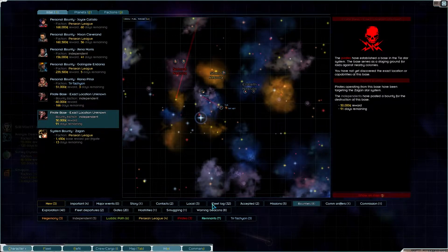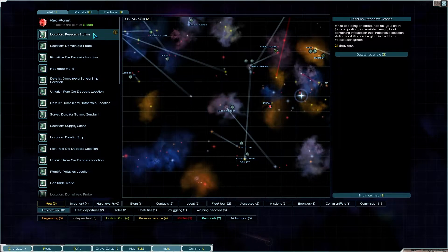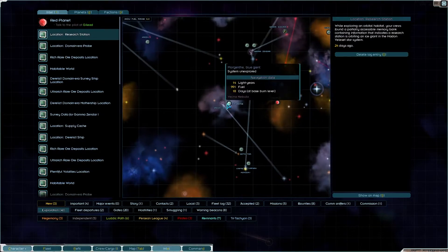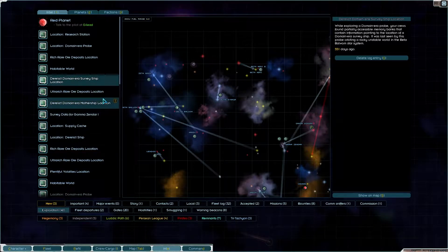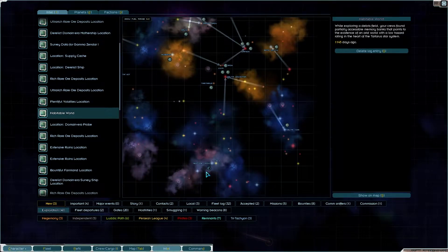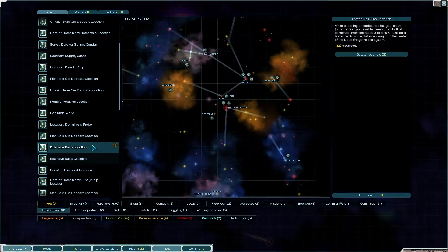There's one exploration contract for a research base — let's see where it is. In here should be a research station — there it is, Research Station, 24 days ago. We're in the middle and there's one there. We also have to go here too — rich rare deposits, supply cache. No habitable world, survey ship doesn't matter. There's a mothership location up there, some derelicts, and wild tools. Down in the galactic area there are habitable worlds, probe ruins, and extensive ruins right next to the habitable world — all in the same system.